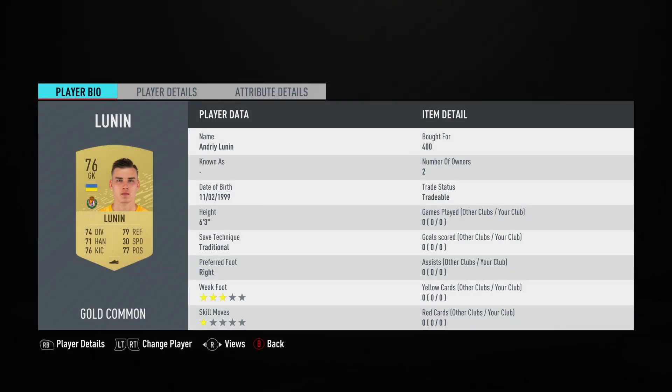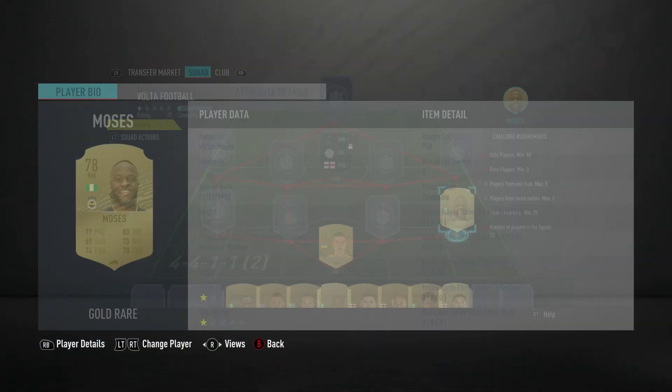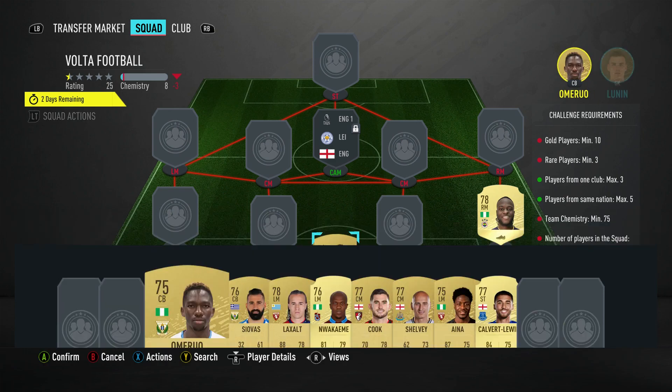In goal we've got Andre Lunin with a 400 — plays for Real Valladolid CF in the Spanish First League and is Ukrainian. The right back is a right midfielder, it's Victor Moses with a 750 — plays for Fenerbahce in the Turkish First League and is Nigerian.